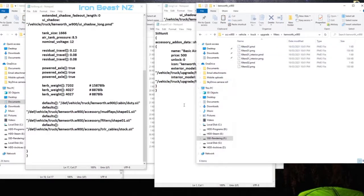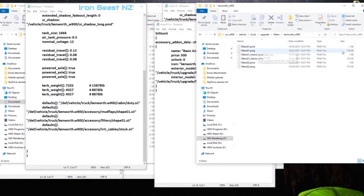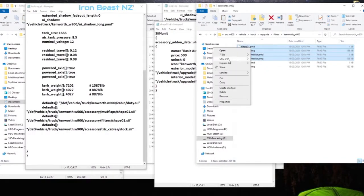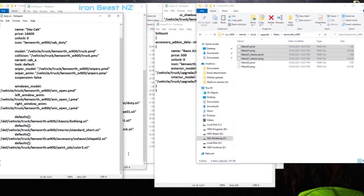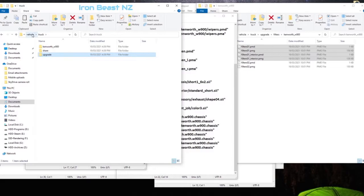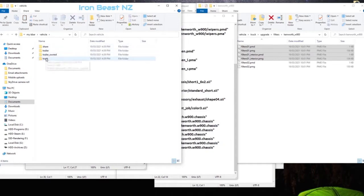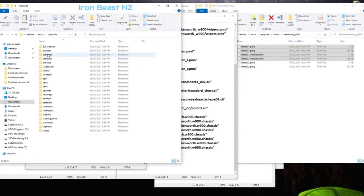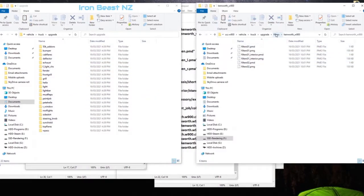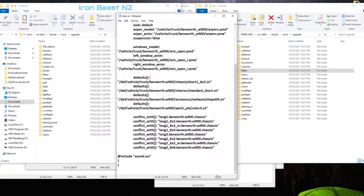We need the filters01 pmd and filters01 interior pmd, so we copy them across to the appropriate folder. Interestingly, we don't actually have that folder in our mod, so we're covering our bases by just taking the whole folder across. And that's done.